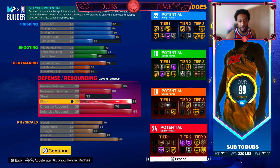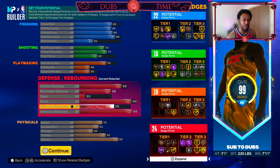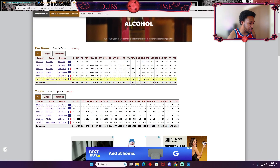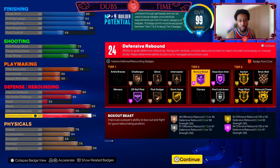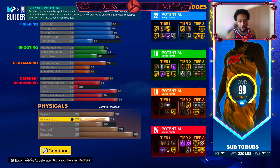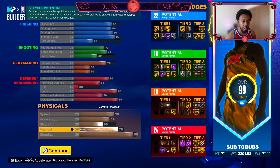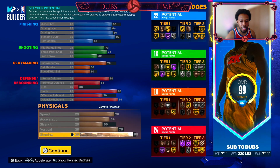93 block — that way you're going to get all the best block animations. You have a 7'11 wingspan, so you're going to be blocking people's stuff into a whole other galaxy. 70 offensive board. Victor only averaged two offensive rebounds last season. Defensive board is a 94, so you do have access to hall of fame box out beast, which is going to help you a lot, and you're going to have your gold rebound chaser. 70 speed — really good speed for a seven footer. 64 acceleration, so when you do get the ball you will have some speed. 75 vert is going to help with the rebounds and goes hand in hand with your driving dunk, so you get your pro contact dunk animations, and 95 stamina to round it all off so you don't get tired.